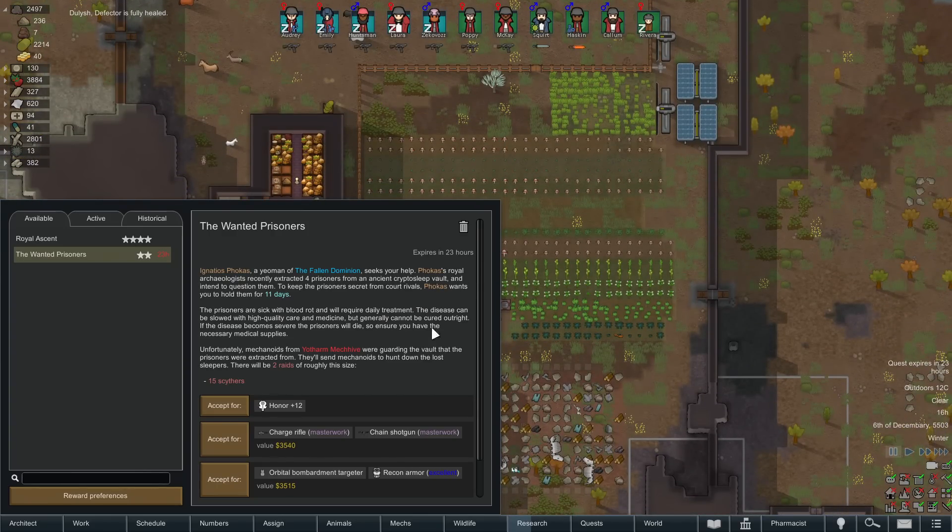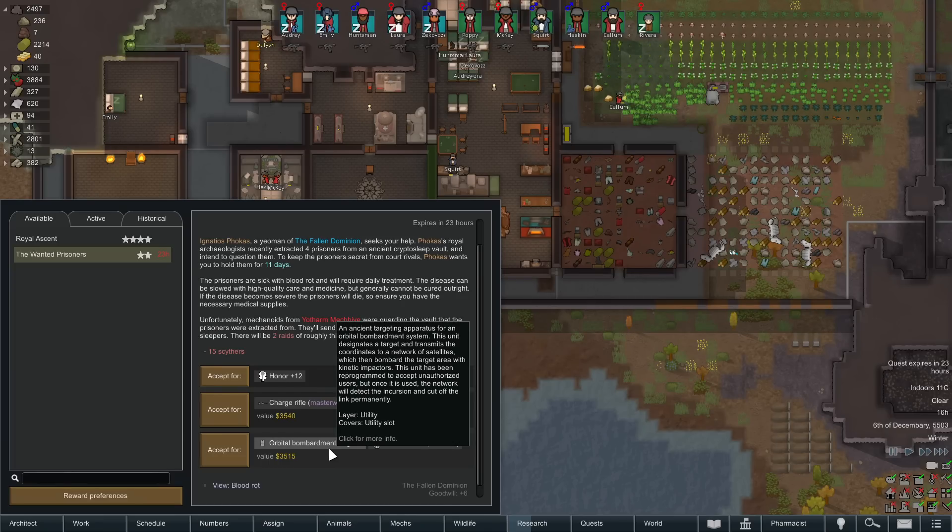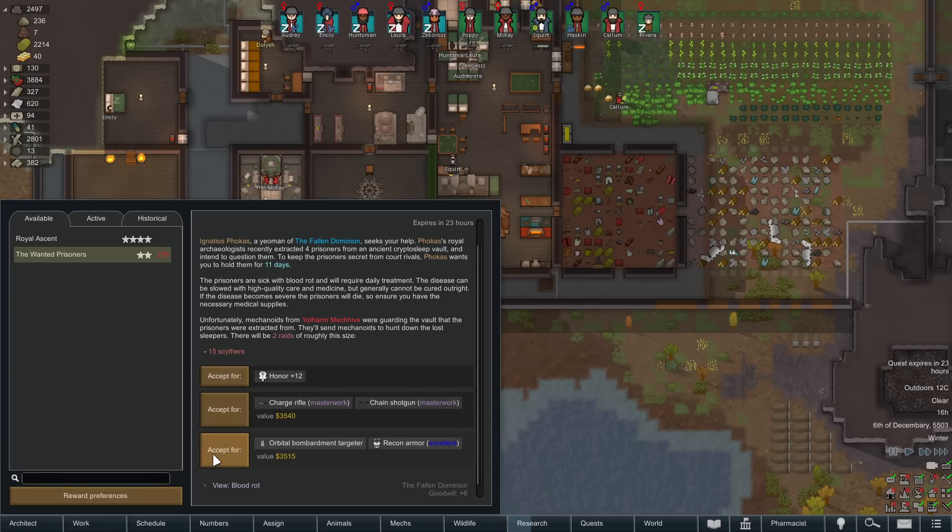Hey, there was a quest I was considering. These are great weapons, but an excellent recon armor is pretty appealing. And the orbital bombardment targeter can do wicked good things when we get raided later. I think I will accept this quest.